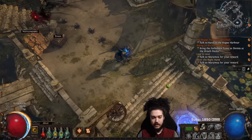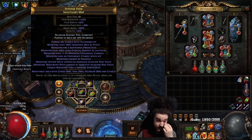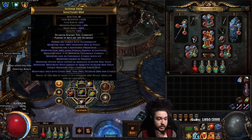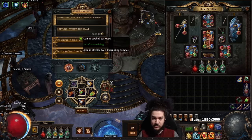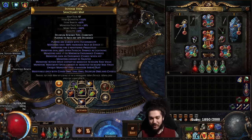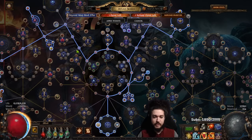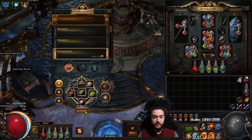I'm going to run a really rippy T17 and then we'll talk about it. It's got multi-proj, AOE, vulnerability, physis, lightning endurance charge, cannot be slowed, unique monster has a random shrine buff, and I'm also adding delirium. We're running this on an atlas with a lot of map modifier effect, so it could turn out really bad - but sometimes that's what YouTube is good for.